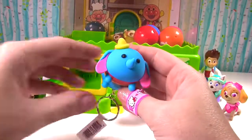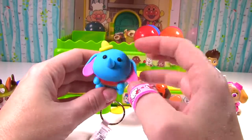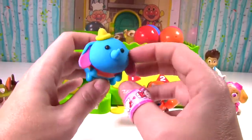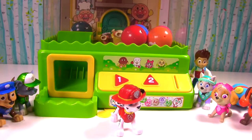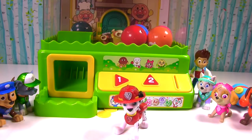We have Dumbo! Look how super duper cute Dumbo is! There's a little yellow hat, his little feet, and his elephant trunk! Dumbo is flying in the air! Wait a second — does this mean every time we get a ball, we get a toy inside of it and another toy surprise? That's right Marshall! Okay, I'm going to try to get Rubble and maybe a ball too!